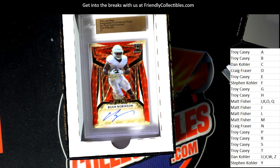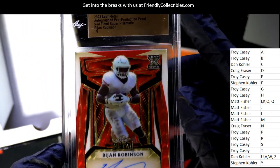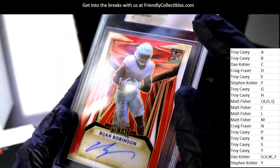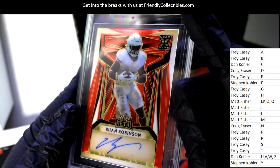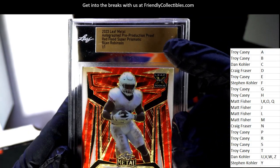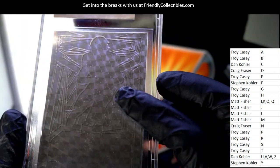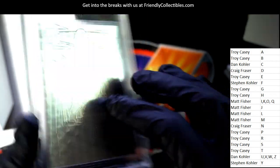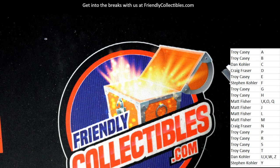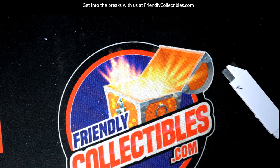The running back for the Atlanta Falcons — I was telling everybody about one of the best hits to get in the break, one of the premier rookies who's supposed to be really, really good this year. Letter R, you have pulled a good one there, Troy C. Red Flood Super Prismatic — oh, it's a Super Prismatic! That's cool, nice autograph hit, one of one, Robinson. So wait — Prismatic rookie, and you can see that circular prism going on. Nice, Troy C. That was our last jumbo, you guys. If you do want to do some Leaf, we have the hobby.